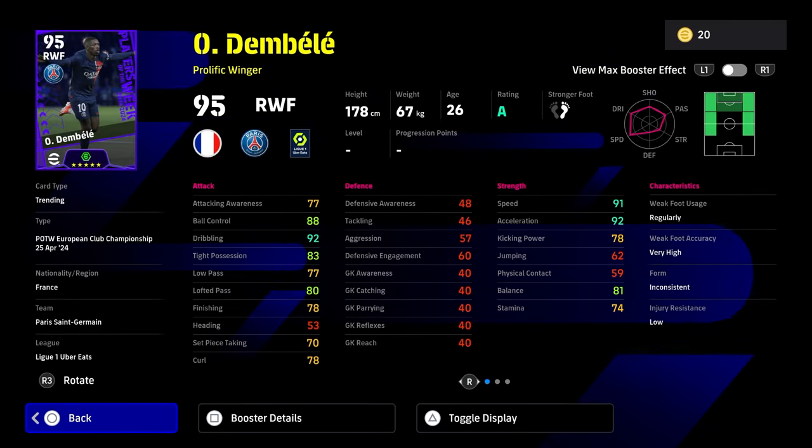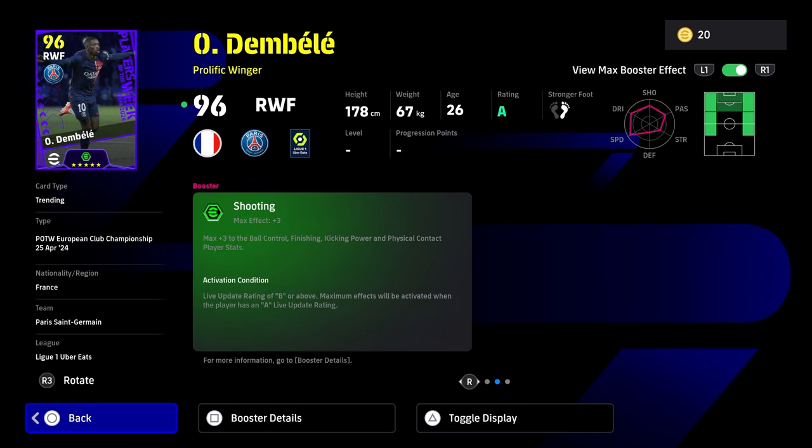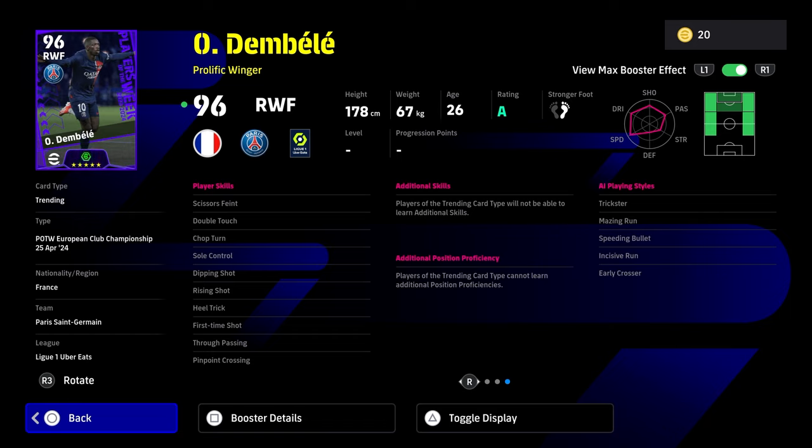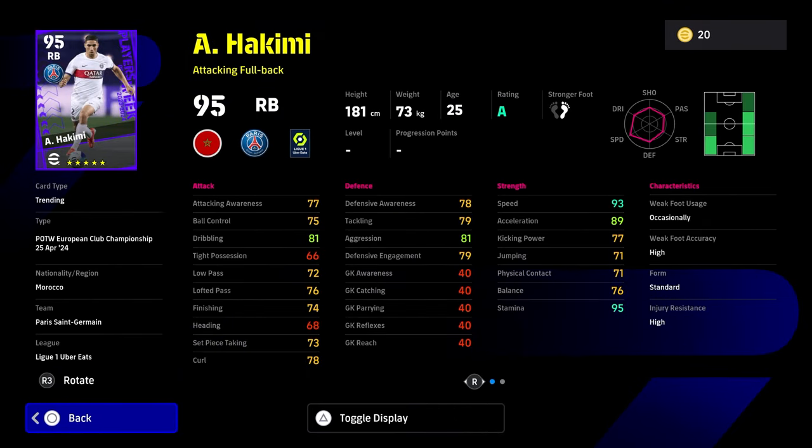Dembele — you know what you're getting with him: speed, acceleration, balance, tight possession, and dribbling. With his booster, ball control and finishing get a boost to plus three on shooting. You've got double touch and sole control but no flip flap again. The rest of the skills are quite nice including true passing, pinpoint crossing, scissors feint, dipping shot, rising shot, and heel trick.